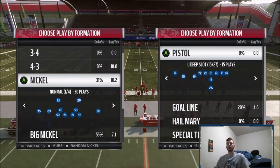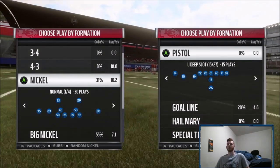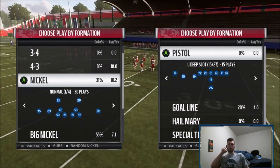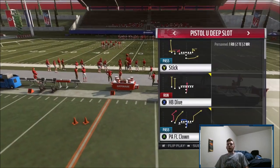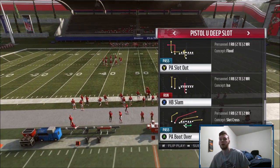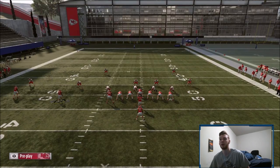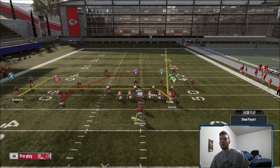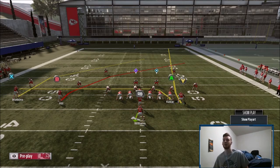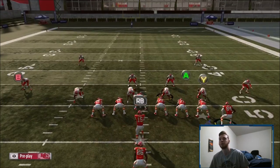Alright guys, part two of this pistol you deep slot, we're in the pistol playbook. Last time we did double post, which is a very very good play, and then we had PA boot over. Today's play might even be better than PA boot over. The same setup no matter what — whether they're blitzing or not — you're going to drag the inside tight end, motion the other tight end over on a fade, and then you have the crosser and the post.